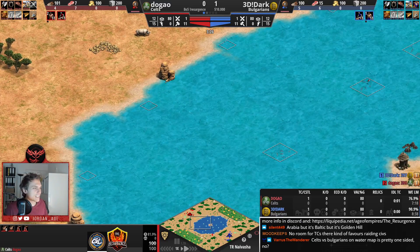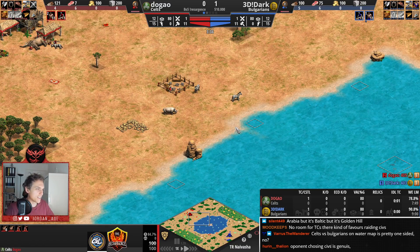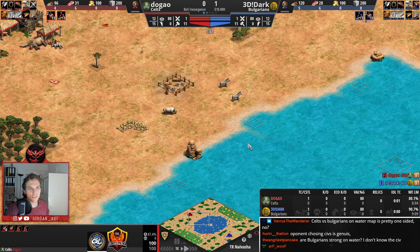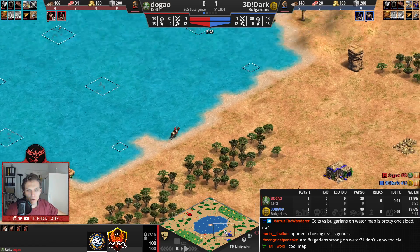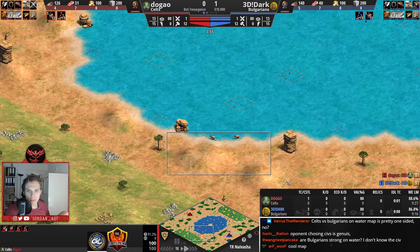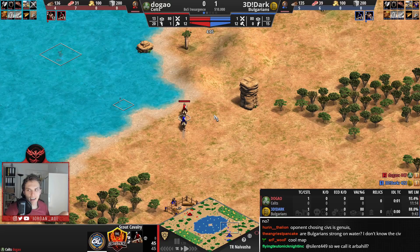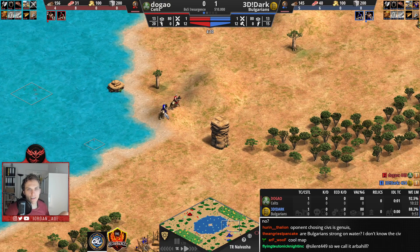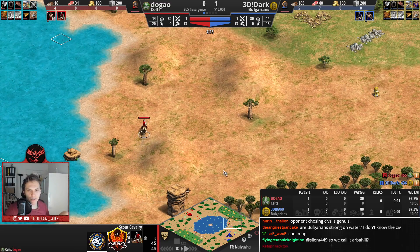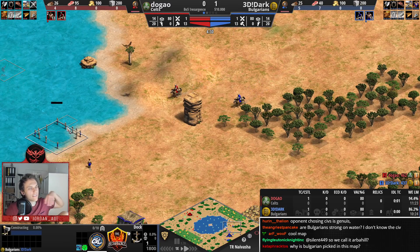Dugao was thinking about doing something but has lost 12 HP for nothing — that was not a good choice by him. Dugao has his dock up already. His build is a bit cleaner as well, but overall Kels will have the advantage because they are cutting wood faster. Dugao only has four on wood instead of the five you usually see when going for dock opening. Dugao is forced to run all the time now. We also saw that Dugao pushed two deer into the TC, so his build is going to be very clean.